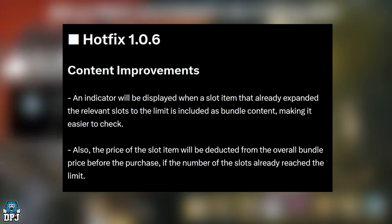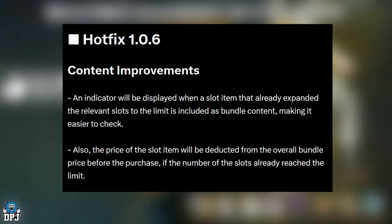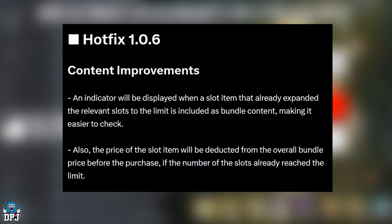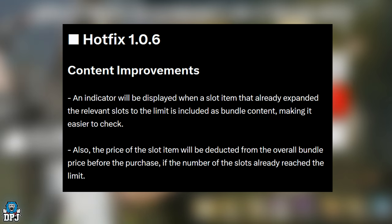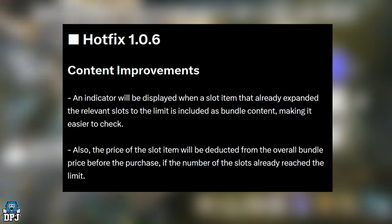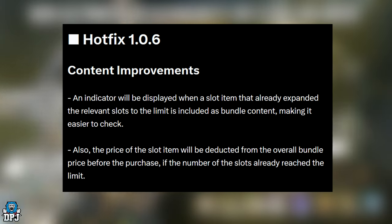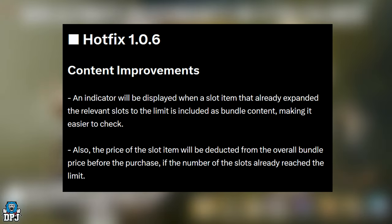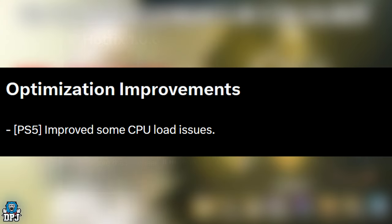Content improvements: an indicator will be displayed when a slot item that already expanded the relevant slots to the limit is included as bundle content, making it easier to check. Also, the price of the slot item will be deducted from the overall bundle price before purchase if the number of slots has already reached the limit.